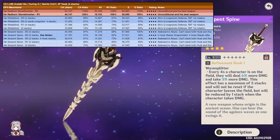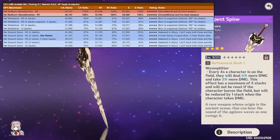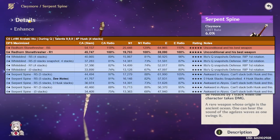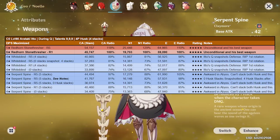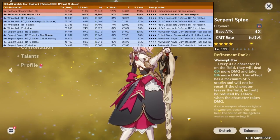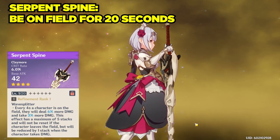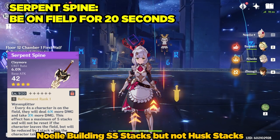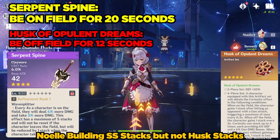The Serpent Spine takes four seconds to build a stack and you can build up to five stacks — 20 seconds total — providing up to 30-50% bonus damage depending on refinement. With five stacks and four Husk stacks, this weapon does nearly as much damage as the Red Horn for charged attacks. However, it's very difficult to build both sets of stacks in Abyss, since the Serpent Spine requires you to be on-field while the Husk of Opulent Dreams requires you to be off-field for 12 seconds total. Obviously these two requirements are the opposite of each other.